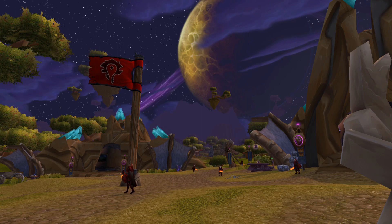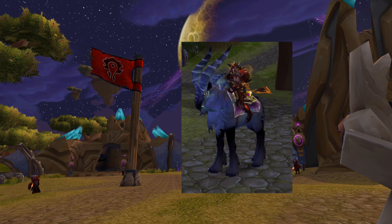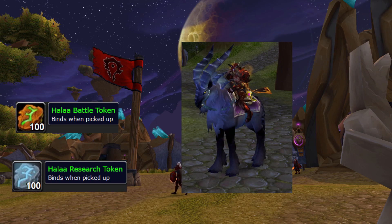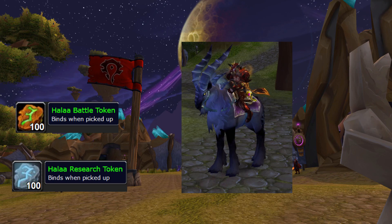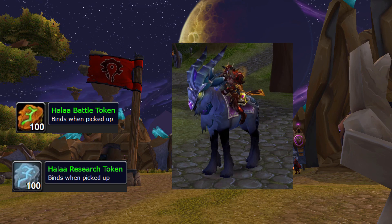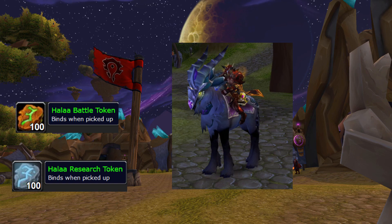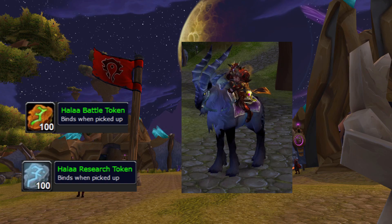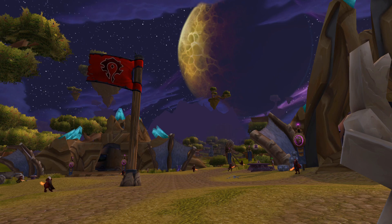The other type of Talbuk — Dark Talbuks — come in a Riding and a War version, but these come from Halaa. No rep involved; you need Battle Tokens and Research Tokens. Battle Tokens come from killing players in and around Halaa — if you're in a group, everyone gets credit as long as the kill grants honor. Research Tokens require turning in 10 Oshu'gun Crystal Powder Samples from killing mobs in Nagrand. It's 100 Battle and 20 Research Tokens for the Dark War Talbuk, and 70 Battle and 15 Research Tokens for the Dark Riding Talbuk.